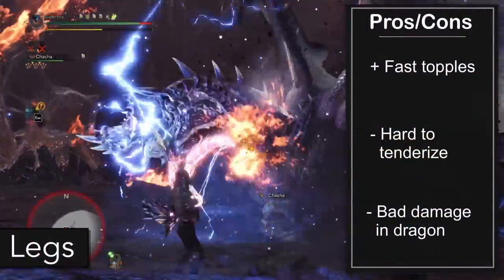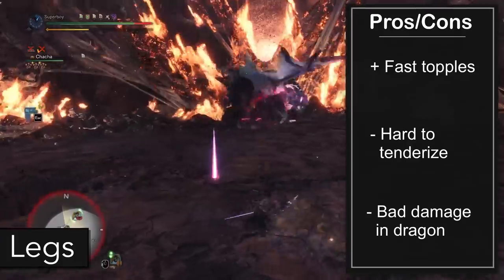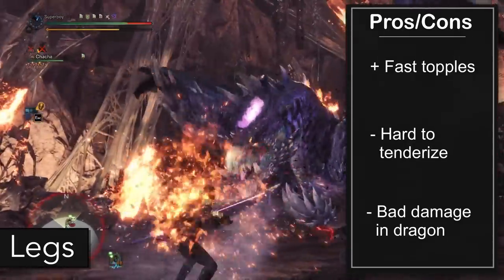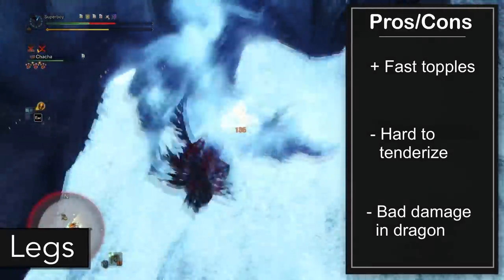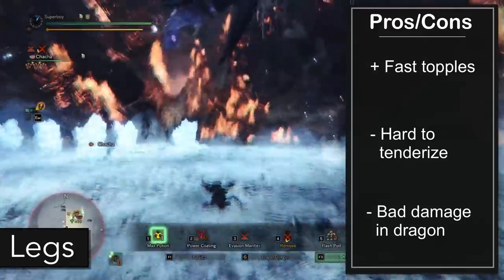The legs are very similar to the arms. You'll get topples slower than focusing the arms but still faster than focusing the head. The legs are also a bit easier to hit than the arms, and the damage in Dragon is not as bad. However, it's also a part that is hard to keep tenderized.